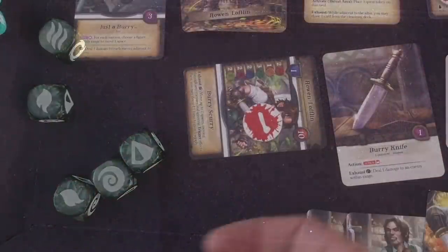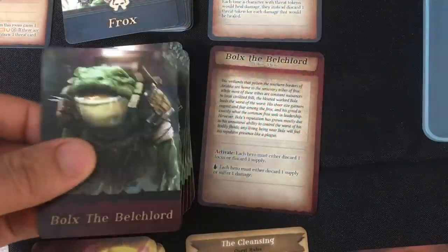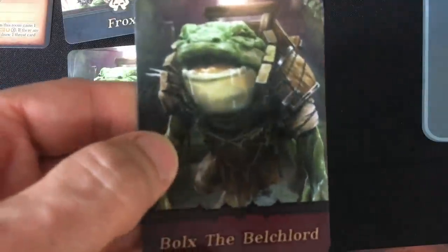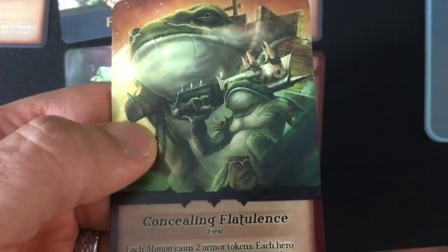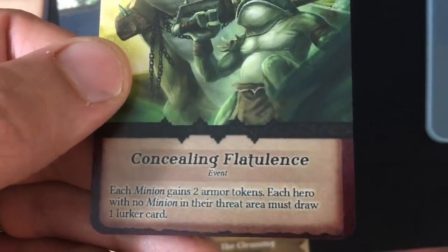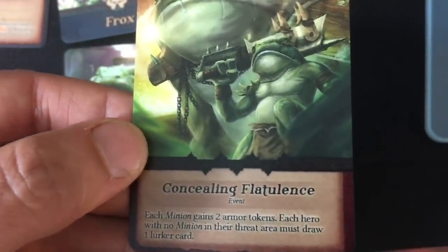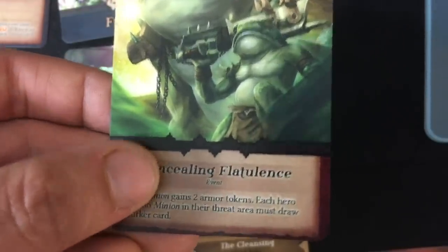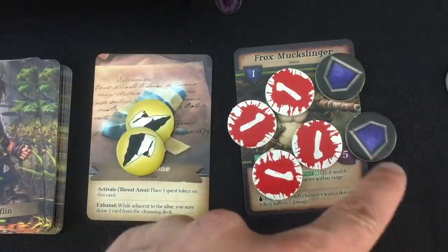Bulk's also has a water-result effect: since there is a water result, each hero must discard one supply or suffer one damage. Since Cedrin can heal, both take the damage rather than lose supply. We re-roll the water die — not another water, which is good. Both heroes take one damage each. The loss condition: if either hero takes all their damage, you immediately lose. Then we draw a villain card: Concealing Flatulence. Each minion gains two armor tokens. Each hero with no minion in their threat area must draw one lurker card.